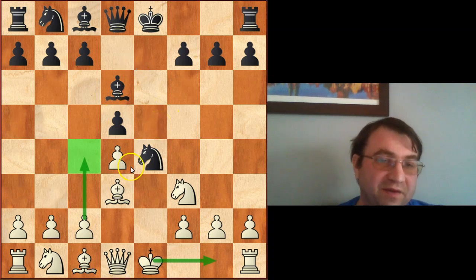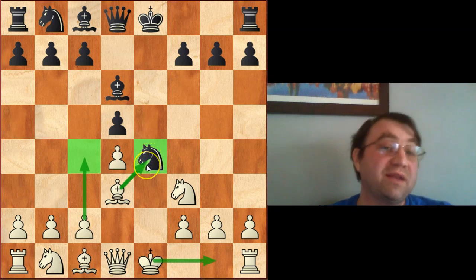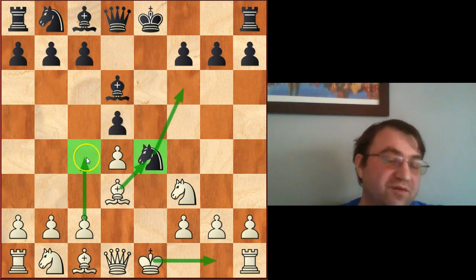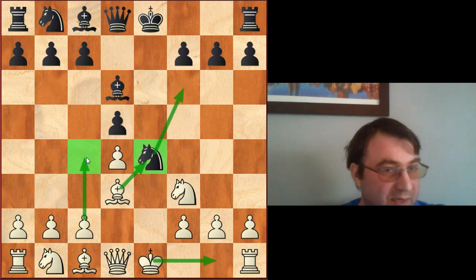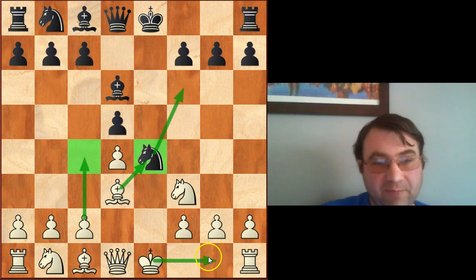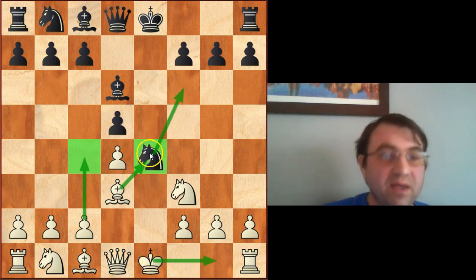The main idea that white has in these positions is to undermine the knight on e4 - basically saying your knight on e4 is poorly placed and I want to force it to move back. White needs to attack the base of the pawn chain to make the knight rethink its position on e4. But it's very important that we don't start undermining that post immediately. We don't want to play c4 right away - we want to castle kingside first in almost all these lines. We'd like to castle and get our rook to e1 to help undermine that knight.